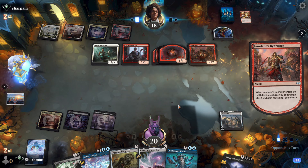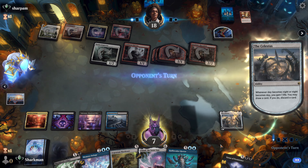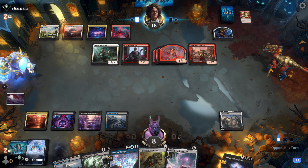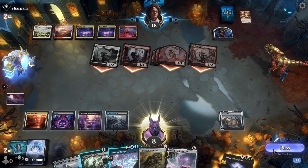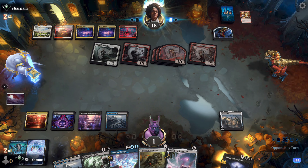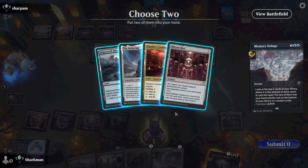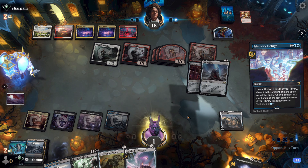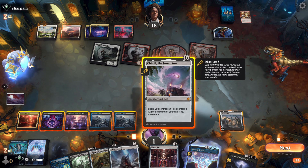That's looking pretty bad — they're able to field large numbers of men very quickly. They got us down to one life. We'll need to get a good hit off our Deluge to stay in the fight. And that was a total dud. It's going to be up to our draw step to see if we get anything to help our cause. We get a land — that makes things look rather bleak. We have one more chance: if we play Chimiel we could get something off of it. Let's try it.